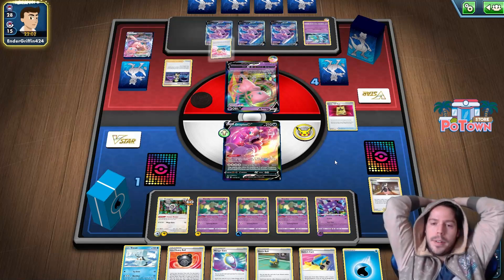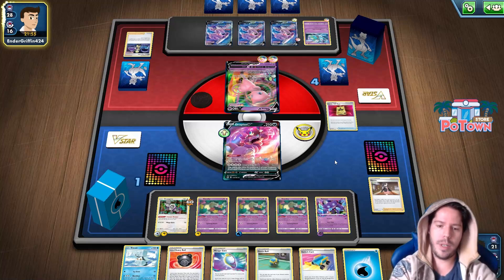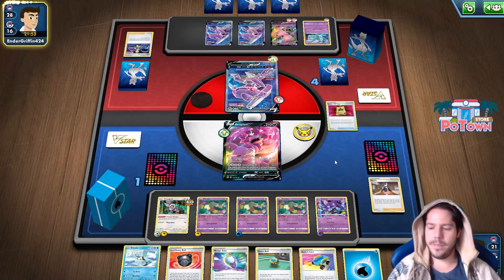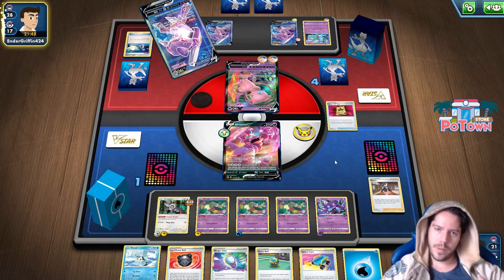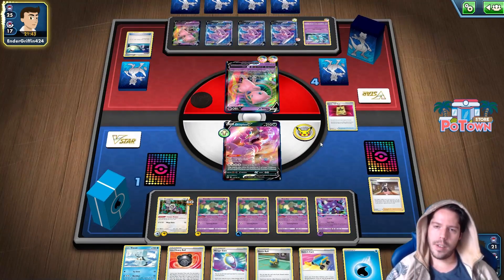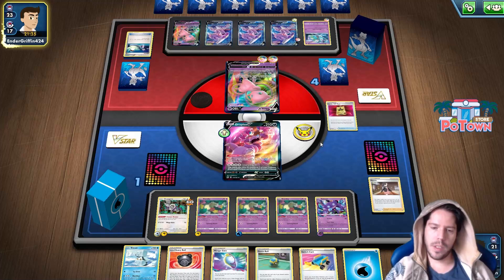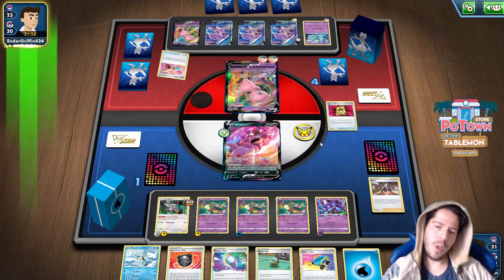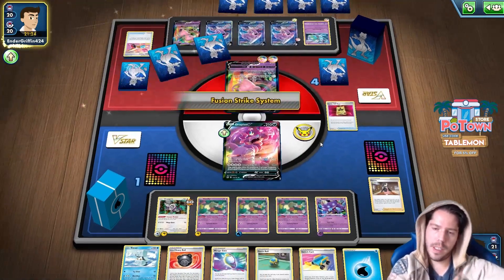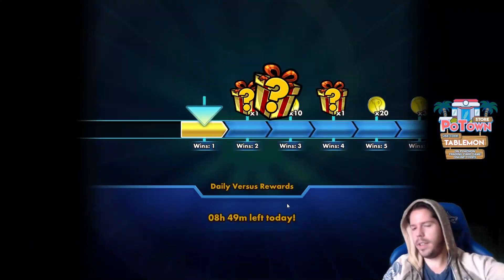It's incredible to see how easy the Mew VMAX matchup is. Really incredible to see how easy this was. We find the Ordinary Rod — not like that's going to impact anything anyway. That's going to be it. Victory. On to the next match.